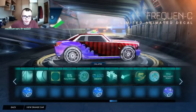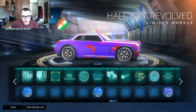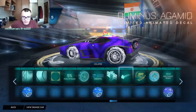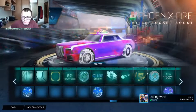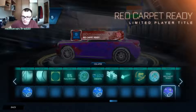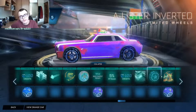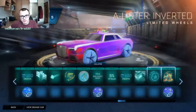Then another decal which is also good and unique. Then we got some wheels with spinning animations. Then another decal which I don't think is as good as those two, but still good. Then jellyfish topper, spinning fire — that is looking to look beautiful. Crystal wheels, red carpet. Another really good decal, good-looking wheels, and another goal explosion.